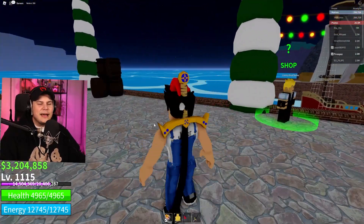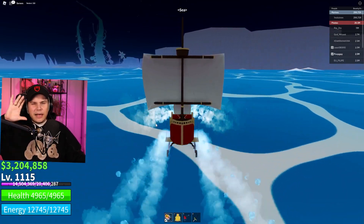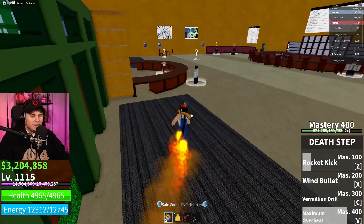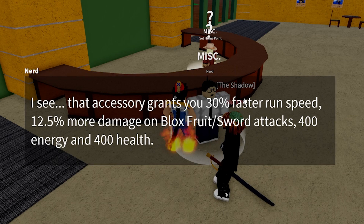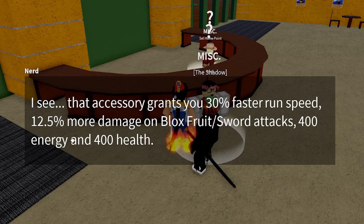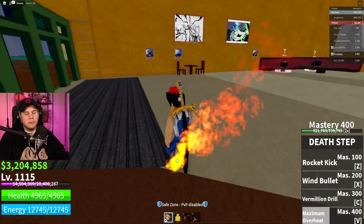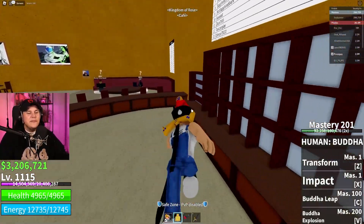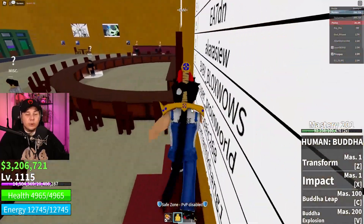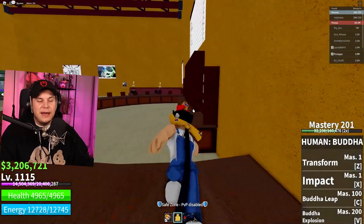Finally, let's buy the santa hat - one of the better accessories in the game and properly high-end PVP viable. This accessory grants 30% faster run speed, 12.5% more damage on Blox Fruits or sword attacks, 400 energy, and 400 health. It's basically like the elf hat but more catered towards Blox Fruits and sword users. Sadly, even after opening about 40 presents, I still haven't gotten the brand new Christmas coat - the Holiday Cloak.